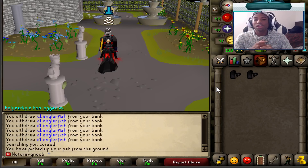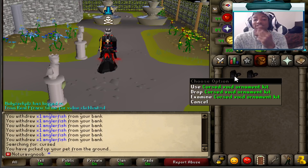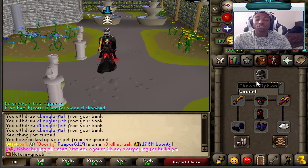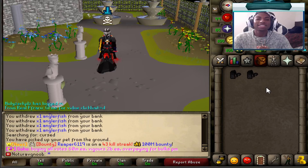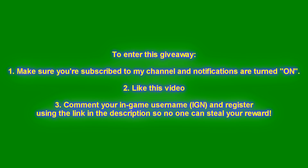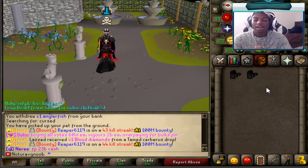Alright guys, I hope you enjoyed the video. If you did, make sure you comment your favorite part and leave a like. We are going to be giving away two cursed void ornament kits to one lucky winner. These cursed void ornament kits can be used on Elite Void to get the cursed void that you saw in this video. You guys saw how powerful it was — come get your hands on it. To enter this giveaway: one, make sure you're subscribed to my channel and notifications turned on, as I do frequent giveaways. Two, like this video. And three, comment your in-game username and register via the link in the description so no one can steal your reward. I really appreciate you guys and I will see you in the next upload.